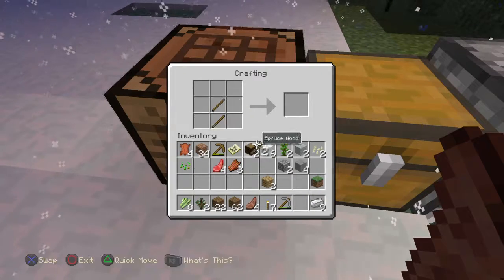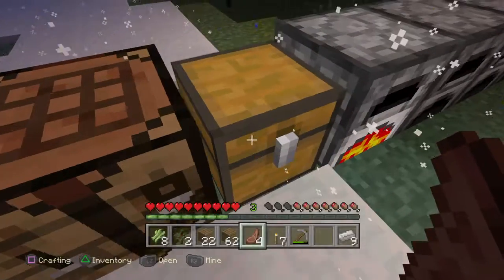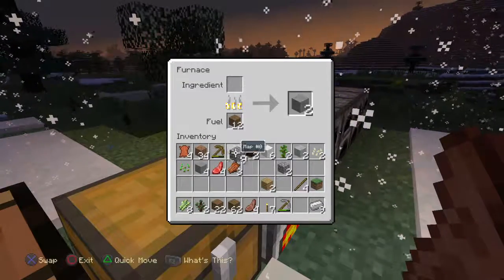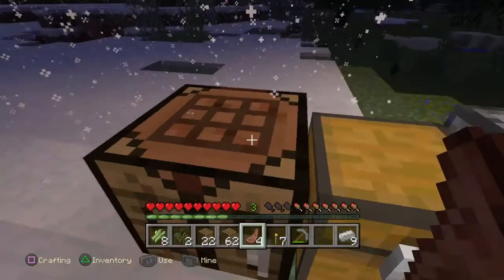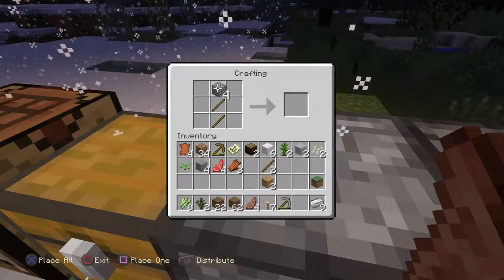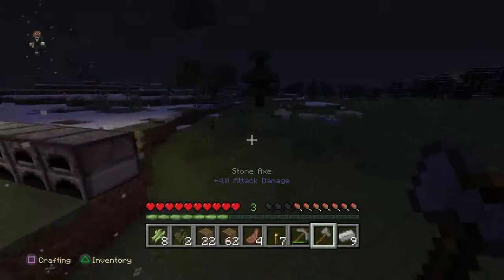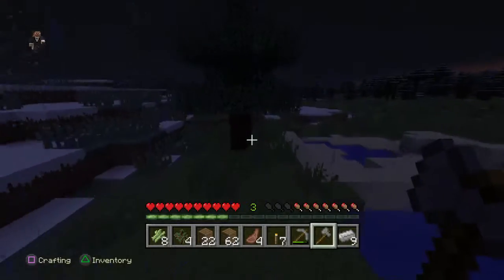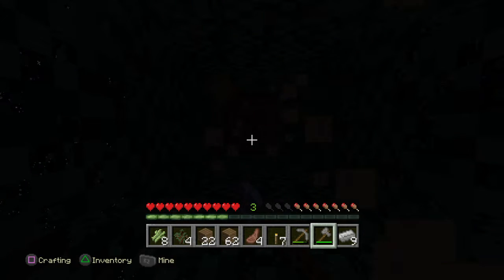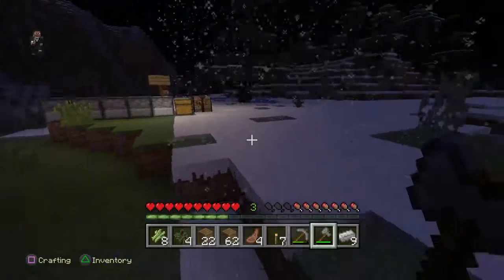I'm assuming it doesn't, but let's find out. Nope. Okay Zach, I need cobblestone, I need one more piece. Is there any cobblestone in here? There's cobblestone in here. Just gonna pick a piece of that. I'm gonna make myself a stone axe, and I'm gonna go chop down a lot of trees and get all the logs, because in the last episode we decided on a floor design. I thought of it and he agreed.